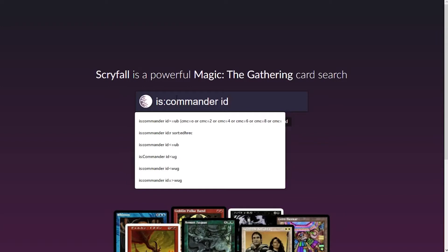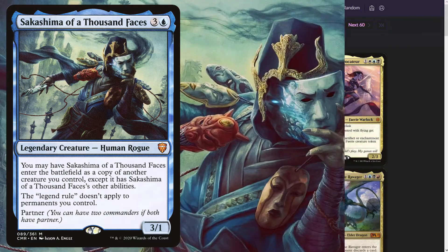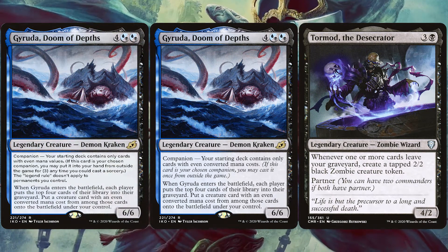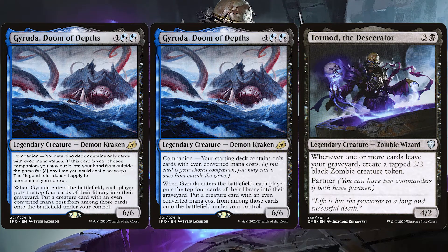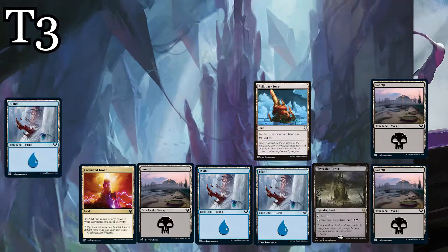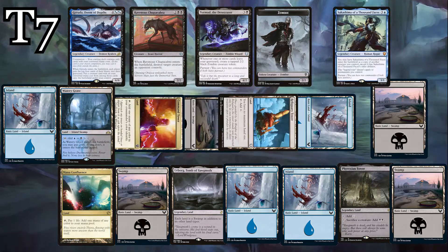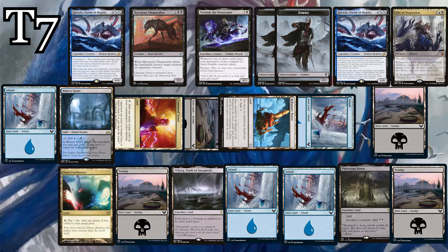To make a good companion for Gyruda, it must be blue, black or more, an even CMC, and have some synergy. Here are some good examples. Sakashima of a Thousand Faces and Tormod the Desecrator — because two commanders isn't enough. Sakashima will make a copy of Gyruda and get you another trigger, and you'll be able to keep all the copies you make since the legend rule won't apply. Tormod the Desecrator will give you a zombie every time you recur a creature with Gyruda. Even if you only have lands in hand, you can move Gyruda into your hand on turn three, cast Tormod on turn four, cast Gyruda on turn six and get a trigger and a zombie, and cast Sakashima on turn seven to get another trigger and another zombie. You will build up a board very quickly with this setup.